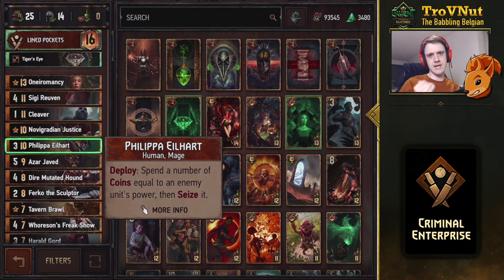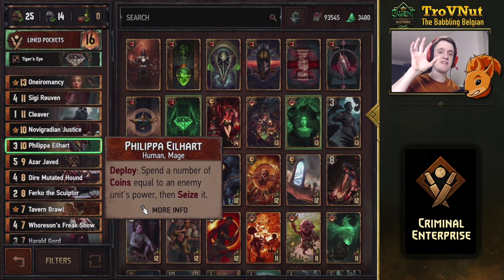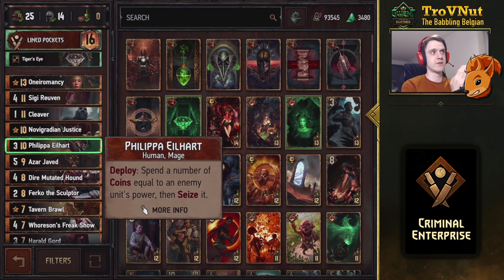Philippa Eilhart has three power on deploy, but you can spend coins equal to an enemy unit's power to seize it for yourself. This is the card that gives you 100% profit on coin expenditure - offset by the fact that she only gives three points for ten provisions at base. But any coins she spends are effectively doubled: seizing a five-power unit spends five coins, removes five points from your opponent, and adds them to your total. Most of the value comes from potentially grabbing a powerful engine card from your opponent.